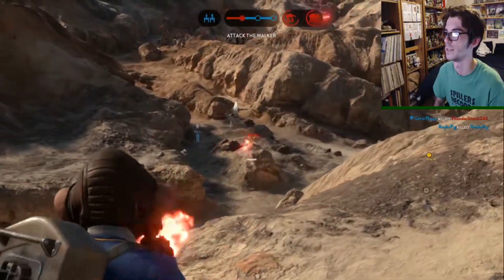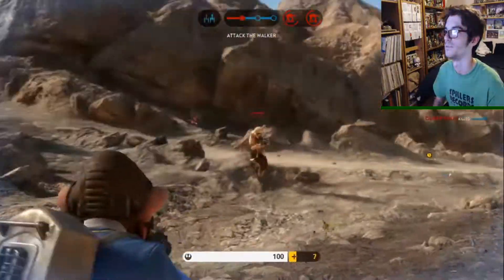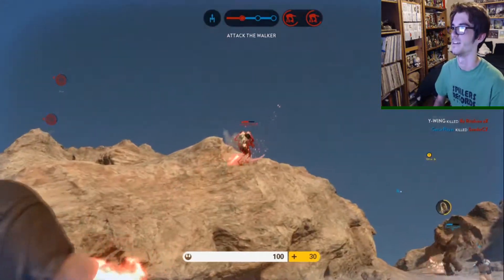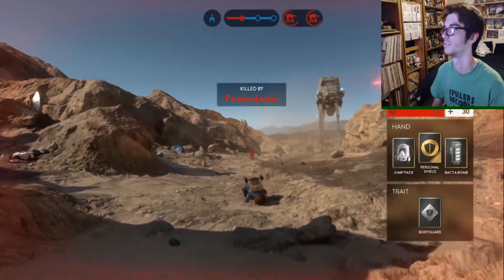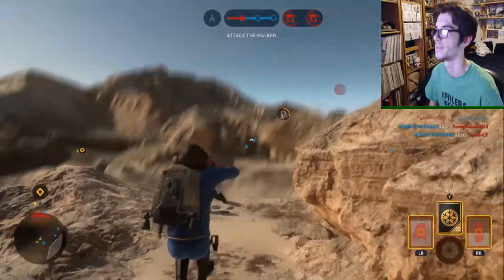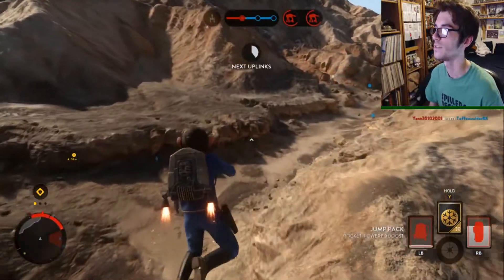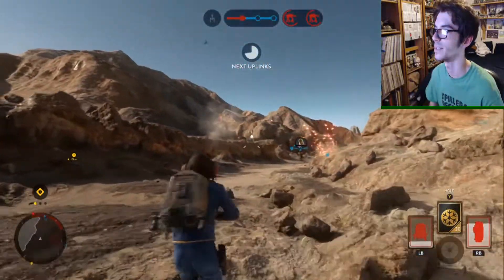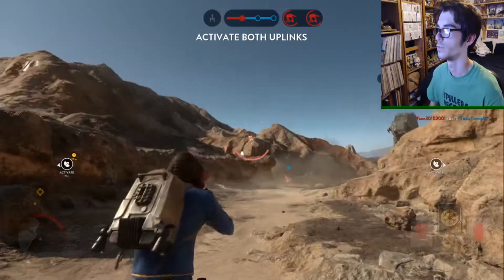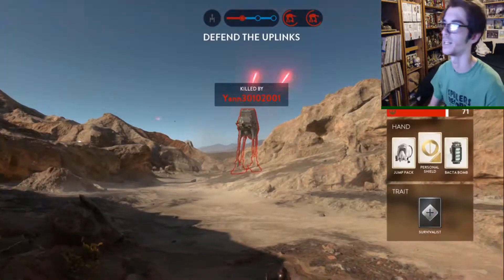The E11 has always been one of my go-to ones. It's normally the gun I'd use if I'm like, I don't really know which gun to use on this map, so I'm just going to use the E11. I got killed by an E11 - does that count? I need to get back into the action. I should have used the Bounty Hunter trait so I get my star card cooldowns a lot quicker. That would help a lot.